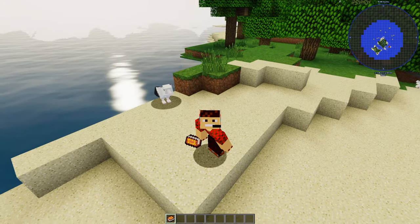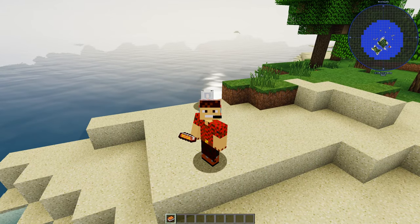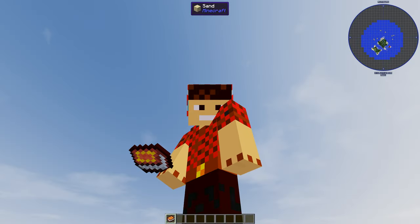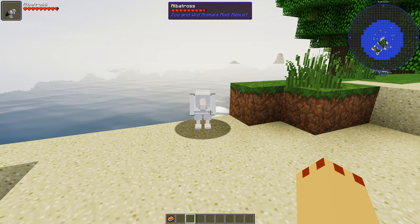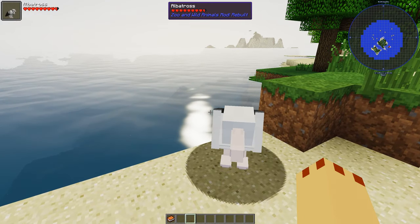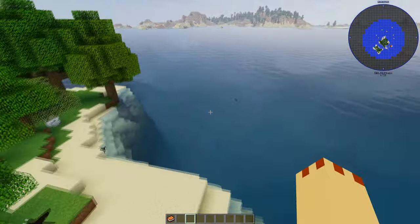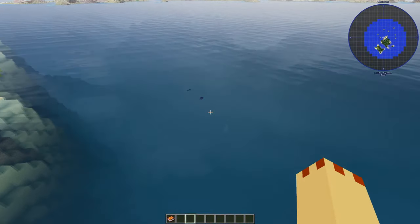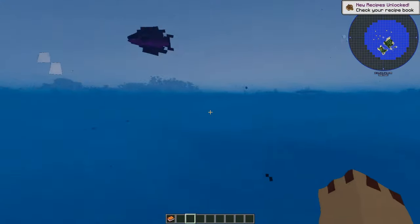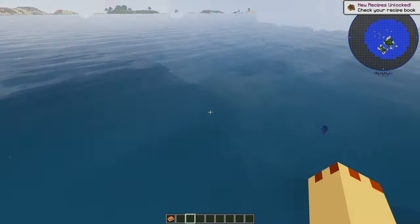There's an albatross here. I've got a couple of mods on this - you can see I've got shaders, and I've got Toro Health, which is why I can see it's an albatross up there. I recommend Toro Health. We are in Minecraft 1.12.2 and it is amazing. We've also got some fish here, and I'm not sure whether these are Zoo and Wild Animals fish or new vanilla Minecraft ones.